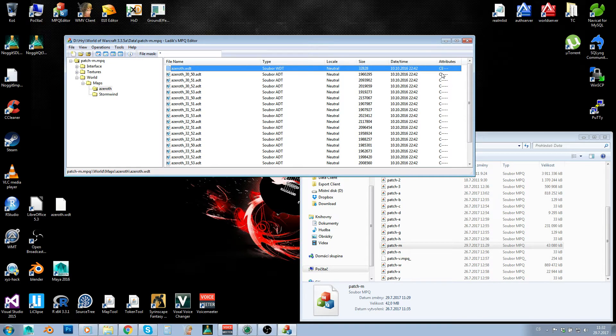But why is there a problem? When files are encrypted, in order for them to be used, you need to decrypt them. So when the game client or any other editor — even MPQ Editor — is working with this file, that file needs to be decrypted first, then opened, and then you can work with it. So if you get a whole bunch of files which are encrypted, you are slowing down your performance.